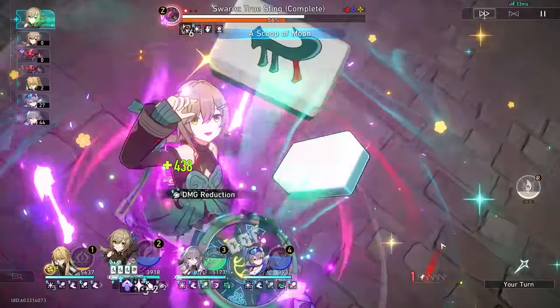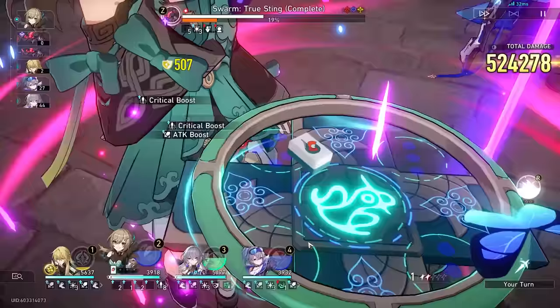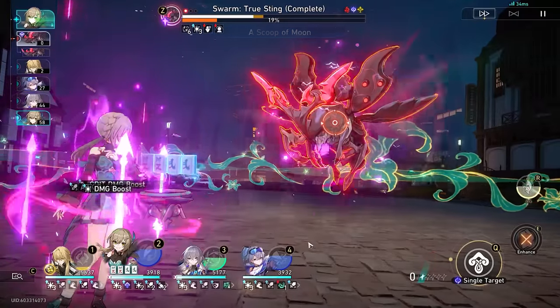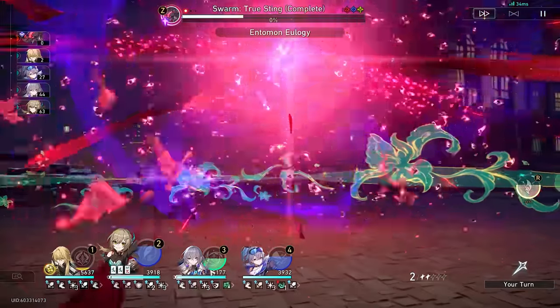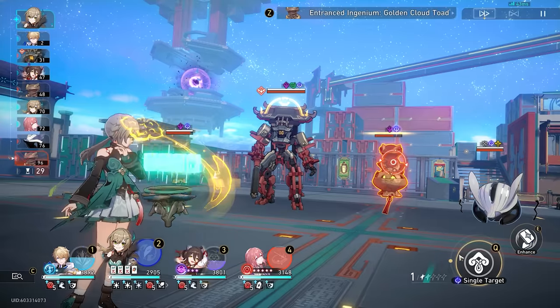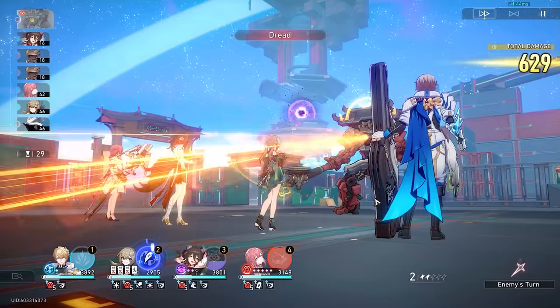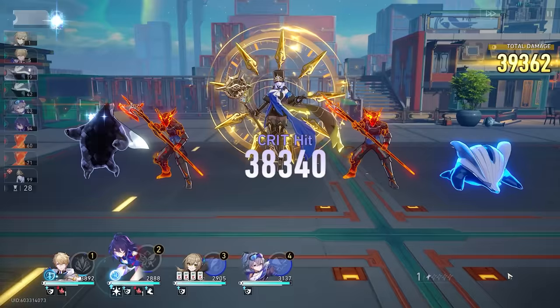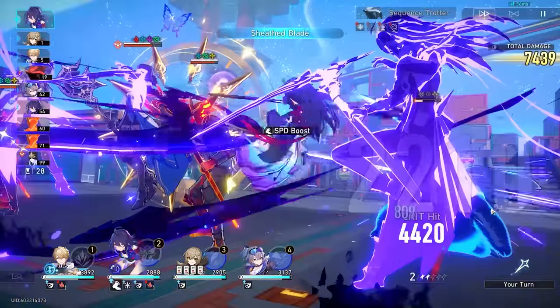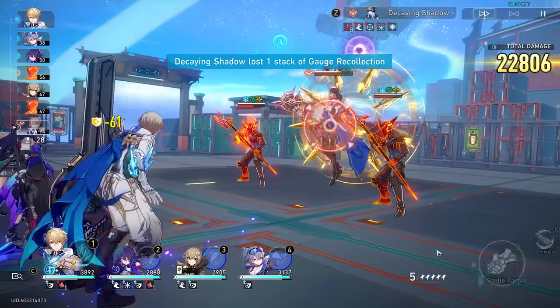As for boots, it'll largely depend on playstyle. If you're running a main DPS Qingqiu, attack boots are preferable. Even if you can get more actions with speed boots, you won't be getting as many effective actions — meaning turns where you're capitalizing on using her skill and then throwing out her enhanced basic attack. It's even less favorable once you factor in buff uptime: if Qingqiu is getting more actions and her teammates can't support her skill point needs, there'll be turns where you're throwing out regular basic attacks and wasting a turn of any buffs applied on her. If you're playing sub DPS Qingqiu or E6 Qingqiu, this changes and you can afford to run speed boots, and even more so if you're running her with Bronya. My recommendation is just go attack percent boots.